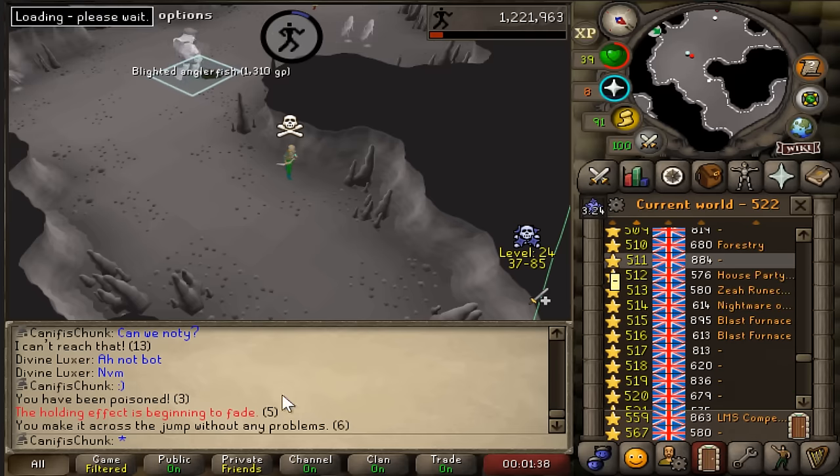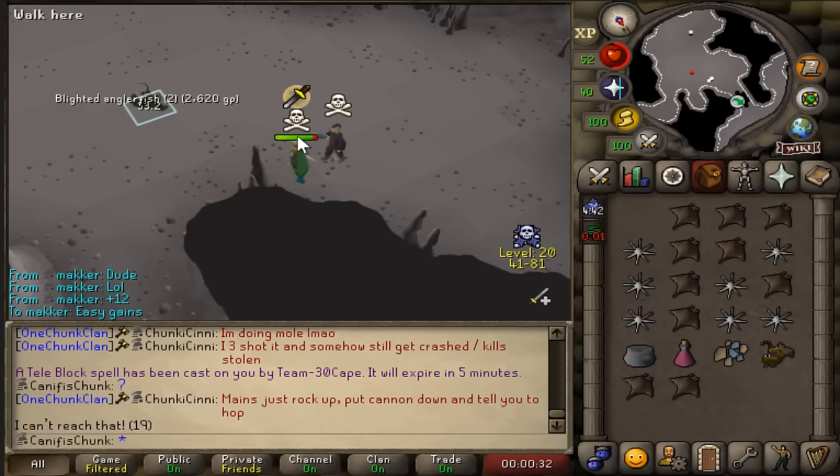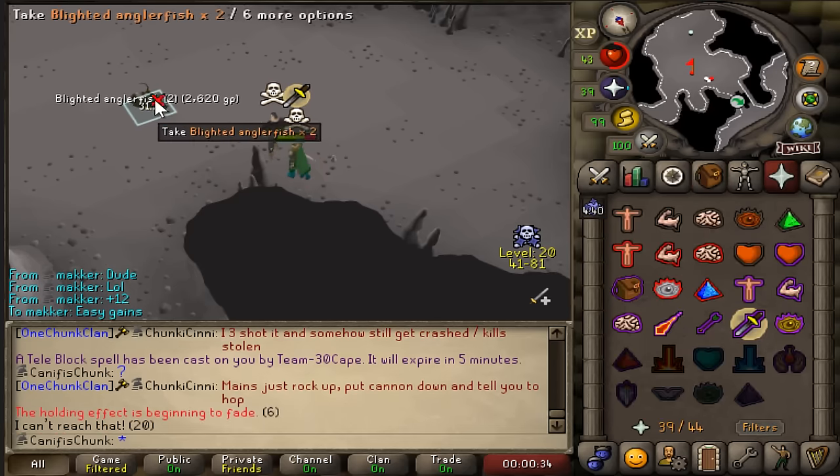I'll actually grab my anglerfish before escaping from this guy. Oh my god, get in the bin. This is one of the single worst PK attempts I've ever seen. Let's look up this guy - he's got about 11 agility, so we're all good. See you later, pal. What a waste of everyone's time.